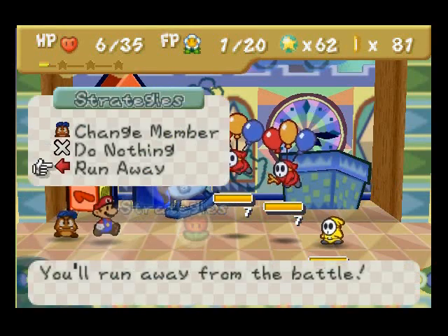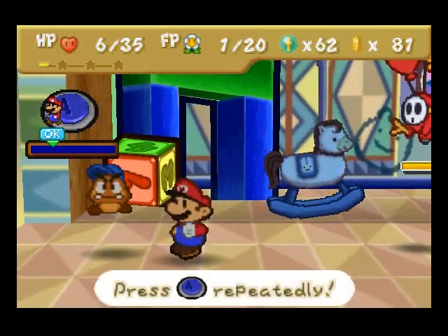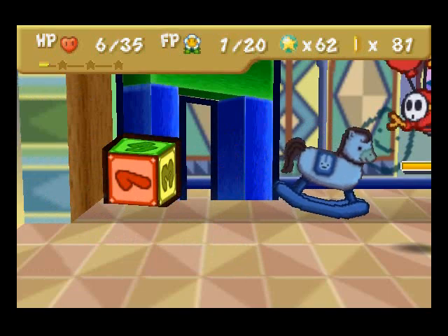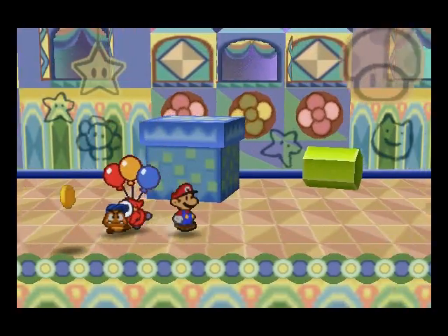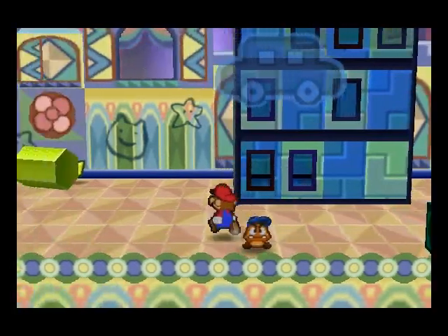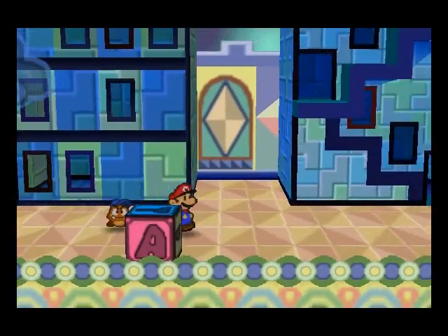We're just going to run away from this fight because I'm running low on HP. You can see the star piece behind there, but we're just going to leave it for now. You can get it if you want.